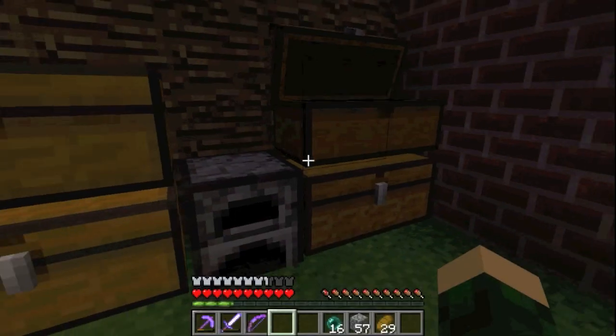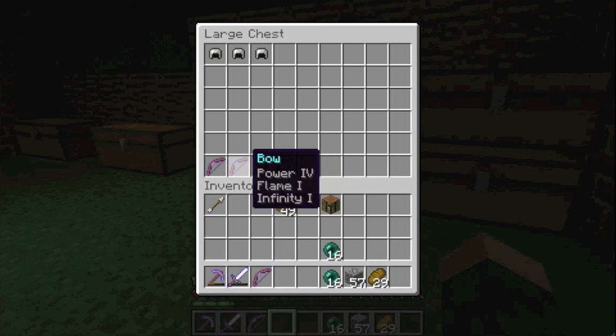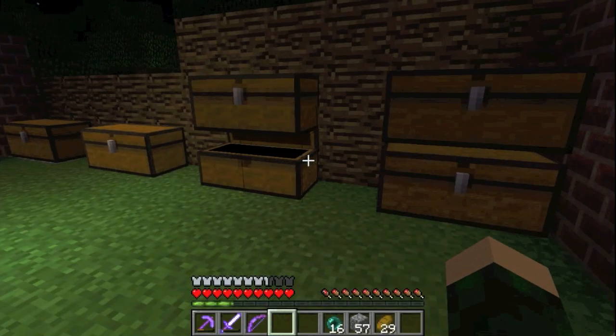We've got enderpearls, some ink sacs - I really don't have a lot yet. But I enchanted a couple of awesome bows - let me just show you those. They've got Infinity 1, Flame 1, Punch 1.